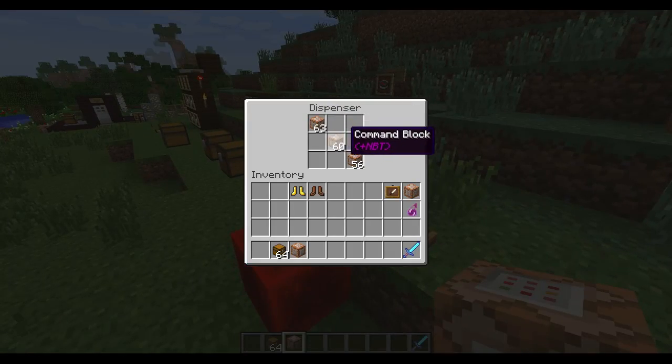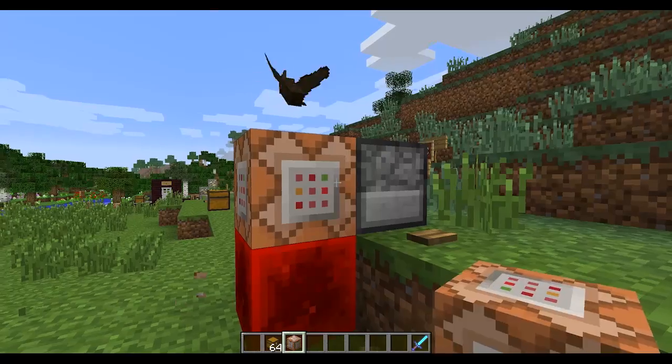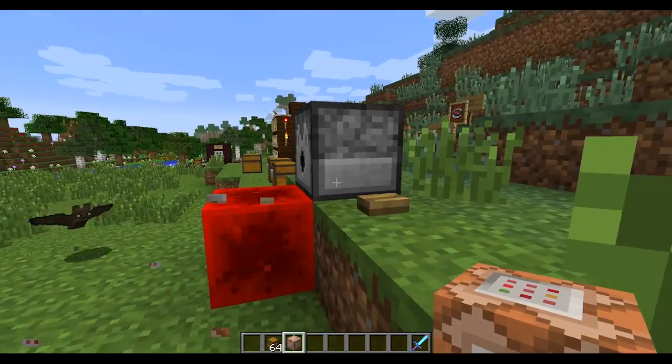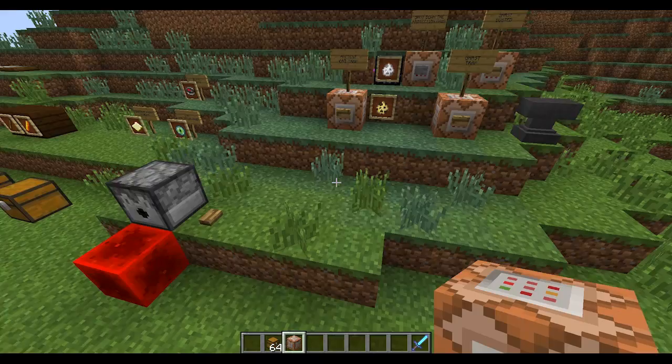Another thing with command blocks — you can actually place them with dispensers. I've got a few in here with different commands. If I keep hitting it we'll get different stuff: there's a bat, there's an ocelot, I've got a mooshroom one too. It'll randomly pick one of them. So this is a way you can vary commands and have them pop out if you want some type of random element.